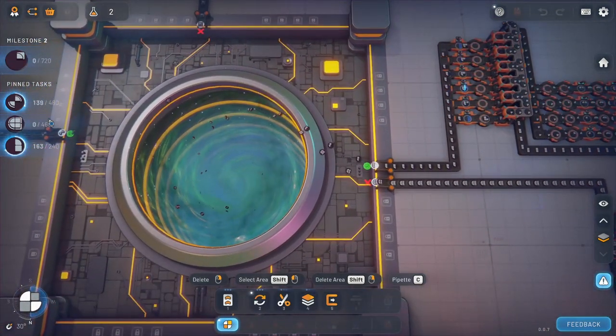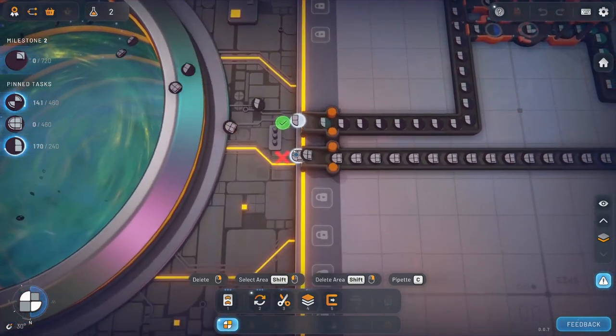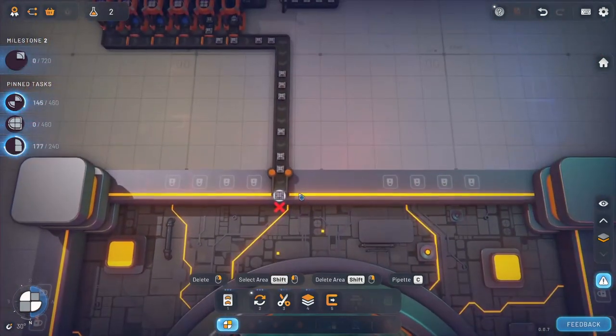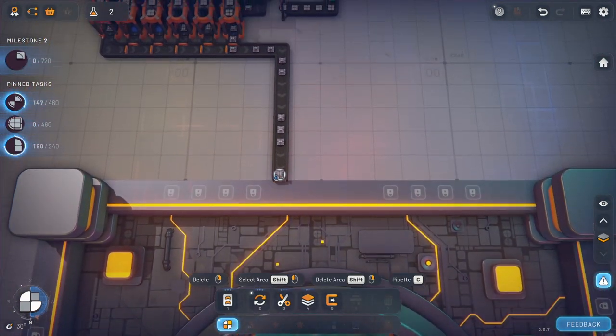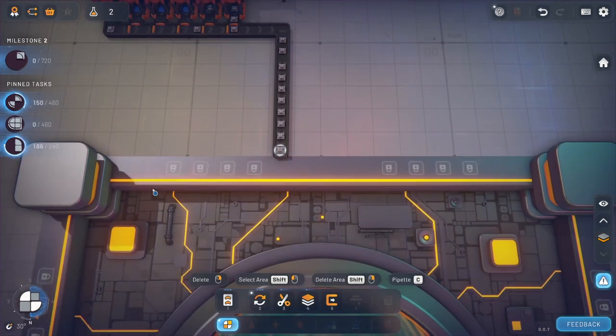So last episode we left off completing some pieces here. These ones we no longer need, so we will stop them. And then these ones here we don't need either, so we're just going to stop them. What do we do?